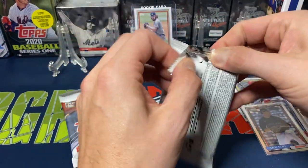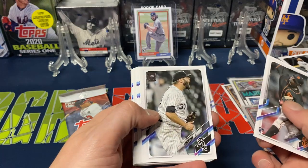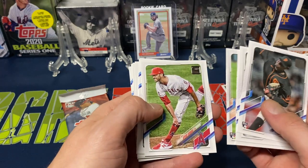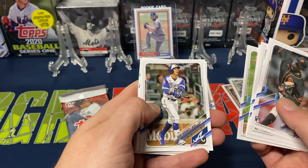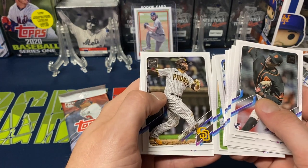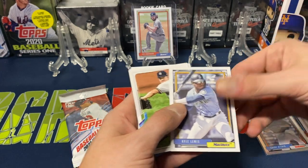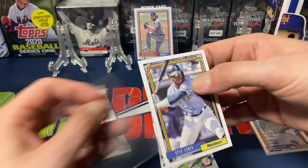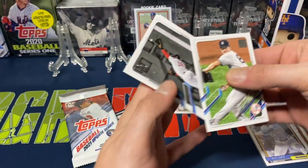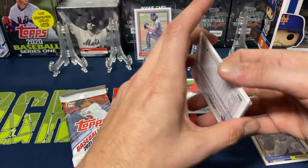Alright, two packs left. We got Gregory Santos, Lance Lynn, Brett Honeywell Jr., Ronnie Garcia, Steve Schuchek, Ender Raza, Simeon, Miguel Castro, Victor Carantini, Jose Altuve all-star game card, then Kyle Lewis 92 design. These 92 designs are pretty nice actually — I think these are definitely going to be a set I'm going to put together, both the Chrome and the base. We got a Clark Schmidt rookie debut, Frenchy Cordero, Nolan Arnauto and the Cardinals, Zimmerman, and Rojas for the Diamondbacks.